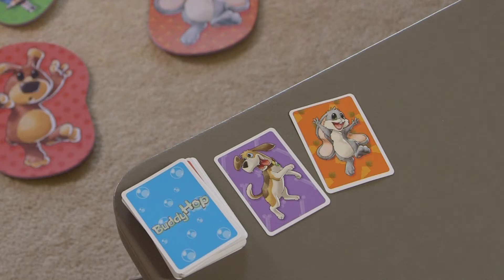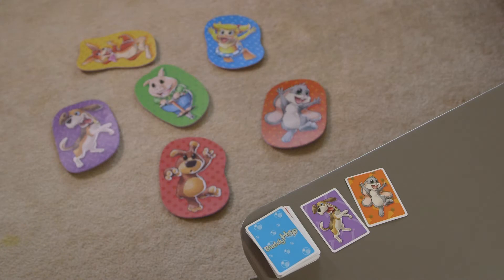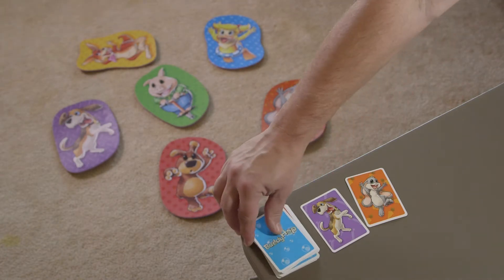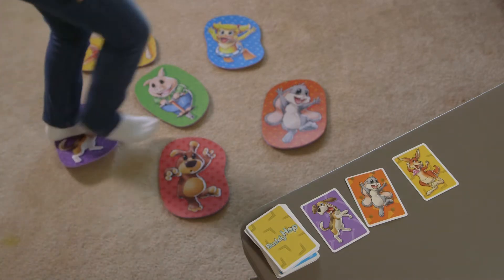The other players are responsible for checking the cards and making sure the player stepped on the mats in the right order. If the player was correct, his turn is over. He comes back to the table, flips over the next card from the stack, displays it at the end of the existing line of cards, and play continues with the next player in a clockwise fashion.